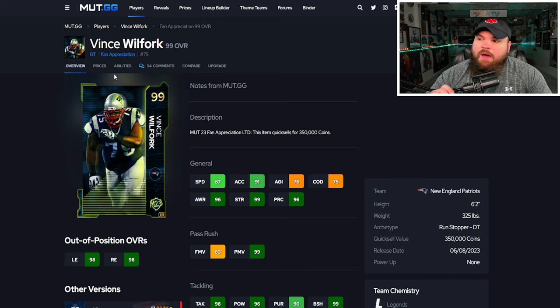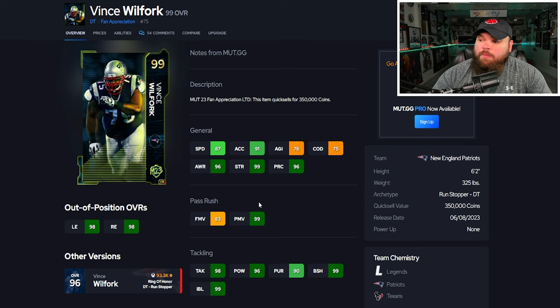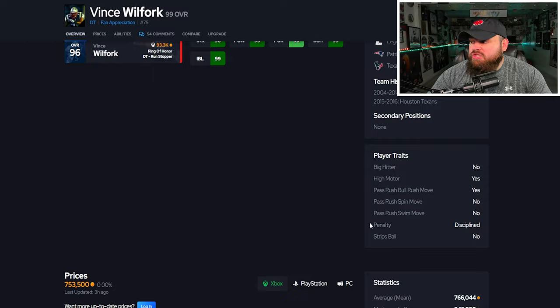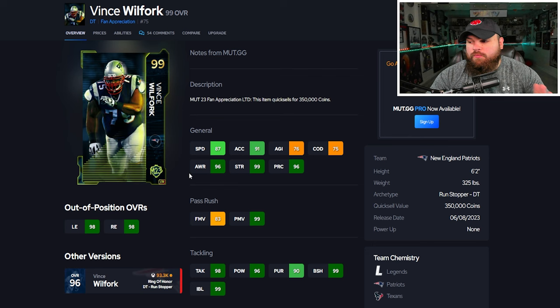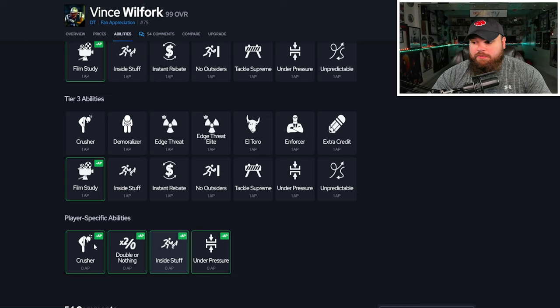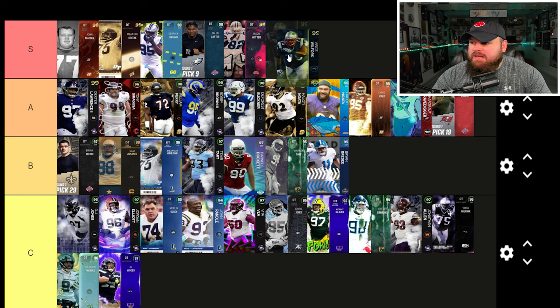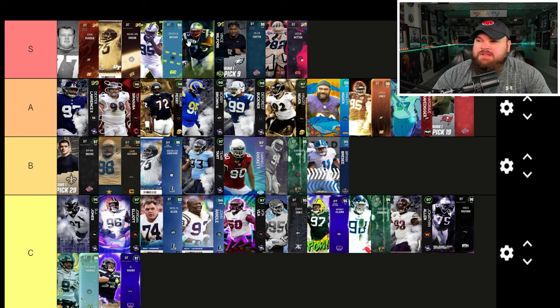Right after that we get Vince Wilfork — he is huge at 6'2", 325, 87 speed, 91 acceleration. The finesse moves are a little low at 83, but power moves, block shed, and impact blocking are all literally perfect. For traits, he only has bull rush on yes, which is actually really nice because he'll only use that 99 power move rating, so we can basically ignore the finesse move rating and he's going to play really, really good. For abilities he gets inside stuff for zero, double or nothing for zero, or under pressure for zero. I think he's going S tier — he's different from most defensive tackles. I feel like Derek Brown is a little better since he gets inside stuff and double or nothing, but Vince Wilfork can play on a similar level.